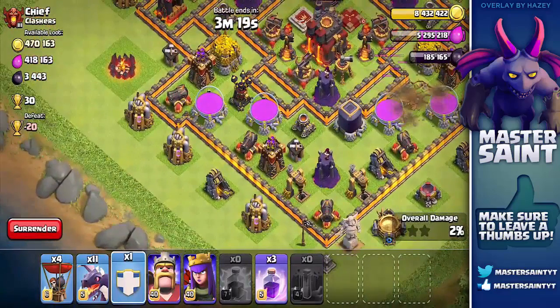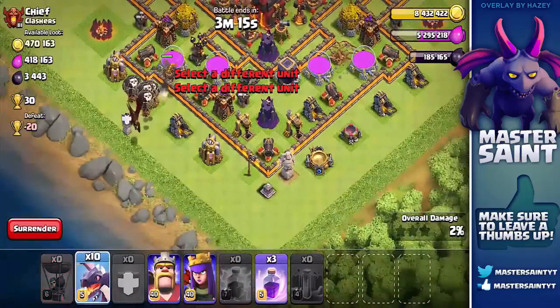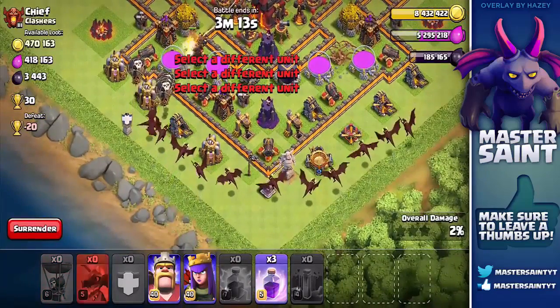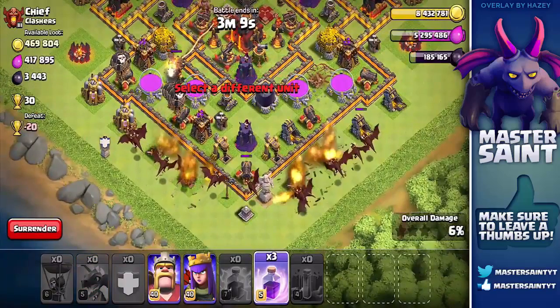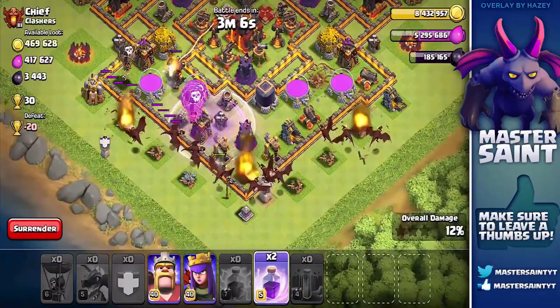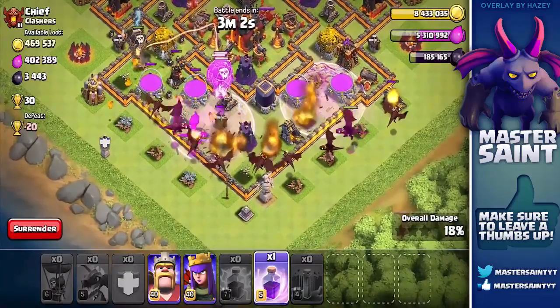Because you don't get any shield for putting your town hall on the outside, the only good benefit of this is there will be a lot less people who have a cheap shield, and pretty much you can get a lot more loot when you are searching. But the thing is you will lose a lot more loot, so it's kind of weird. I think it'll be alright.